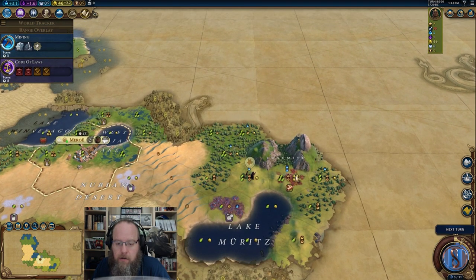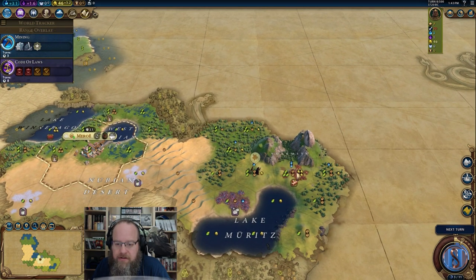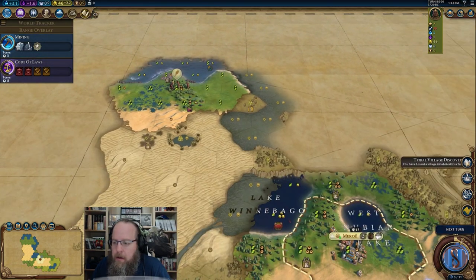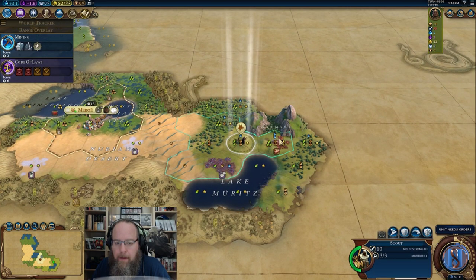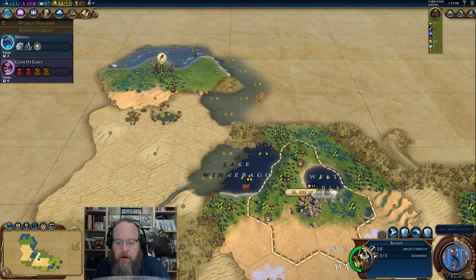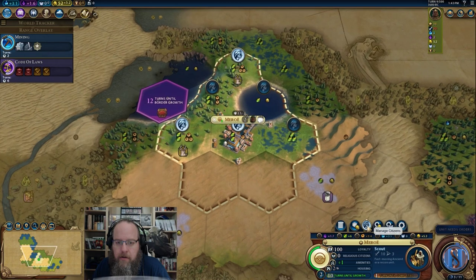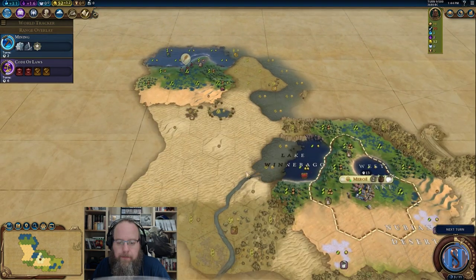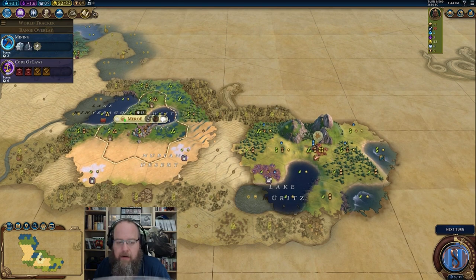That's a nice little tile right there. Holy cow. Maybe we do settle that mercury — it brings that tile in a lot sooner too. Still haven't found a goody hut — that feels bad. Let's head up through there and take a look around. Turn ten we're going to have our extra settler. G'day, Moondoggy — how you doing? Very early morning for you, sir.